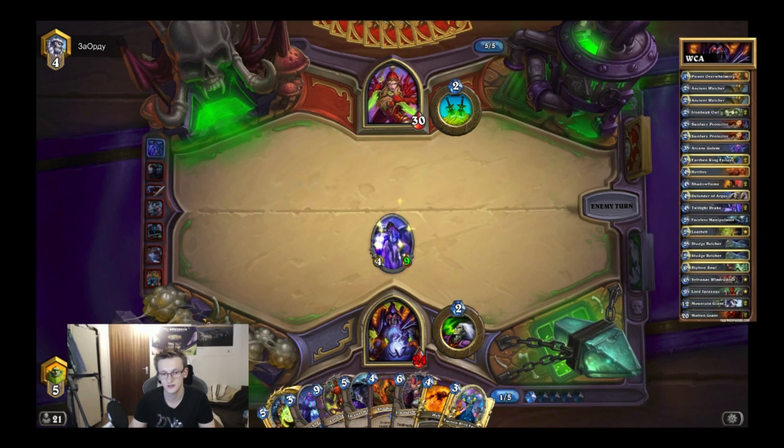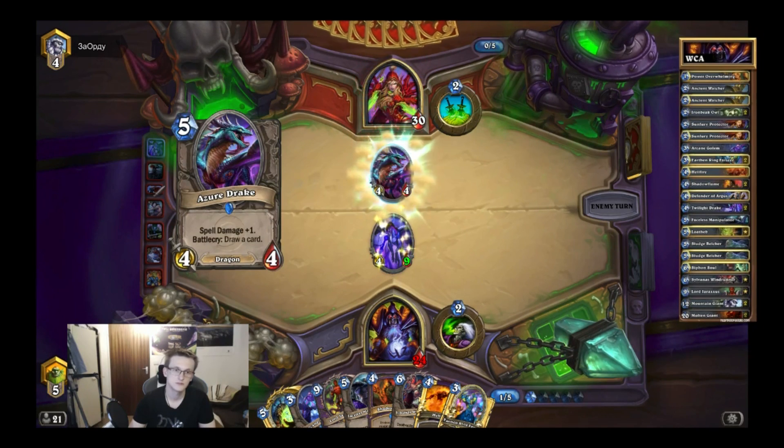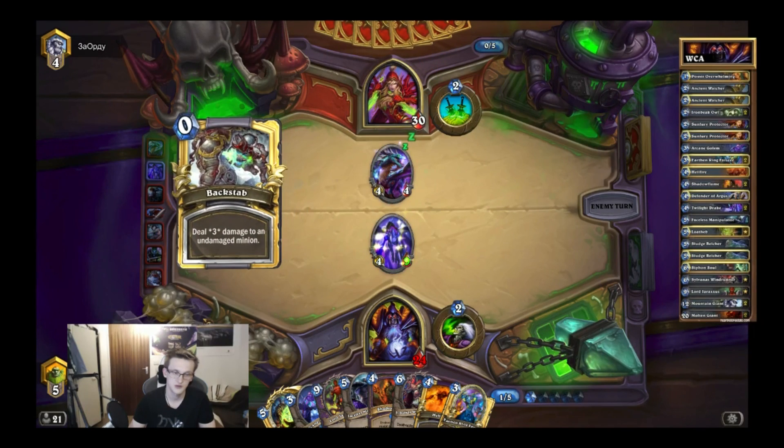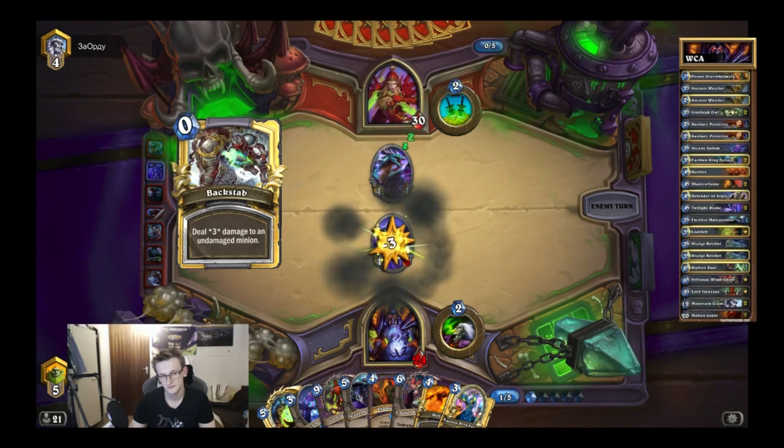He still needed to invest a lot of cards to kill this. He might just zap — play auction and zap. It's really good for me. If he doesn't backstab — second backstab. Too bad. It's still a 4-6.